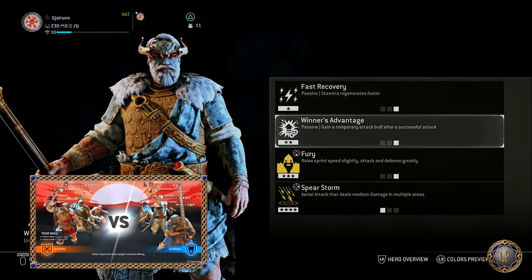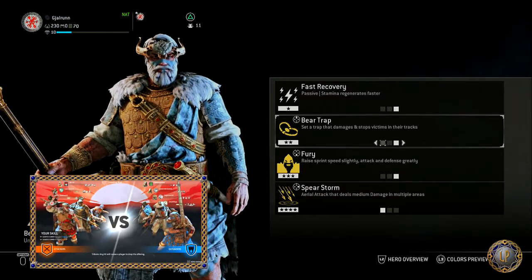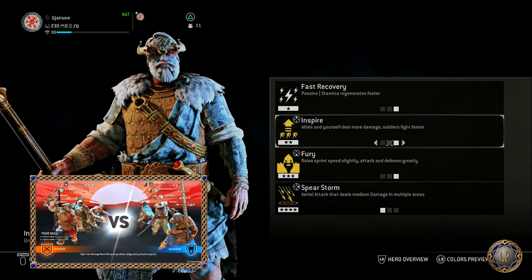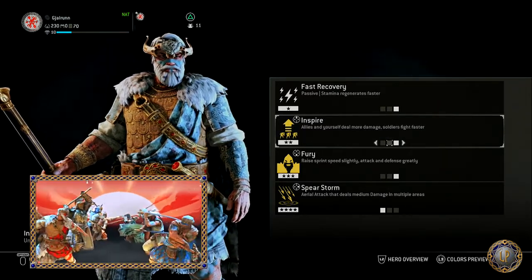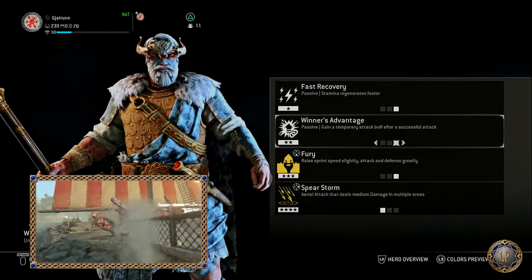His tier 2 feats are Bear Trap, which sets a trap that damages and stops victims in their tracks; Inspire, where allies and yourself deal more damage and soldiers fight faster; and Winner's Advantage, a passive ability where you gain a temporary attack buff after a successful attack.